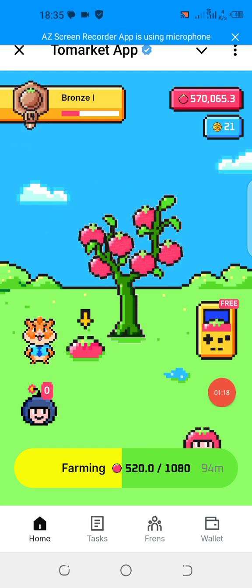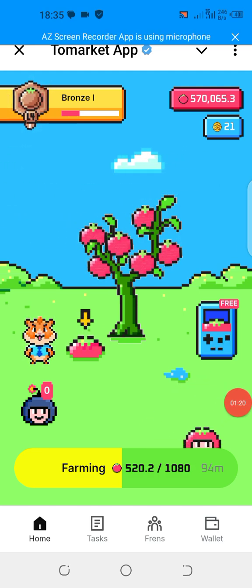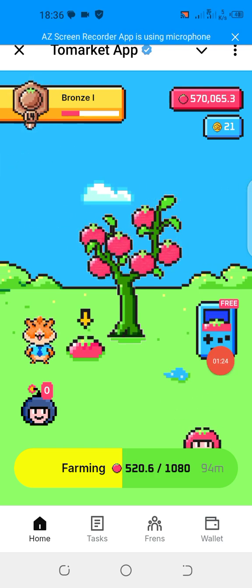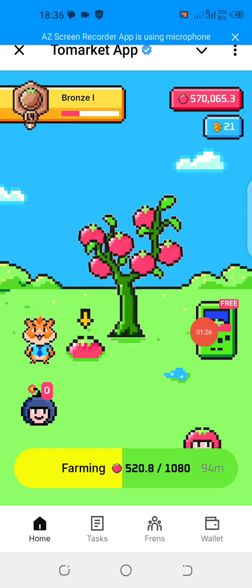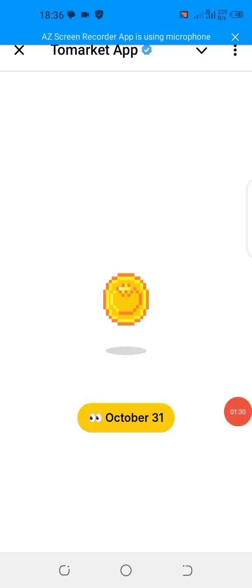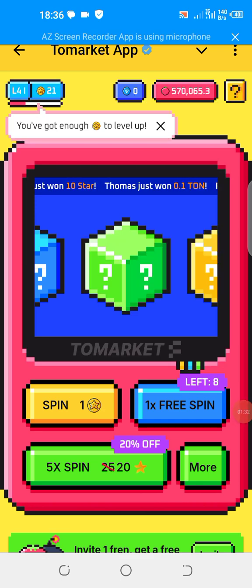Now, how are you going to increase it in another way aside from the tasks? By clicking on this free spin button that is here. When you click on it, you can see I have one free spin and my chances are eight, so I will tap on it.